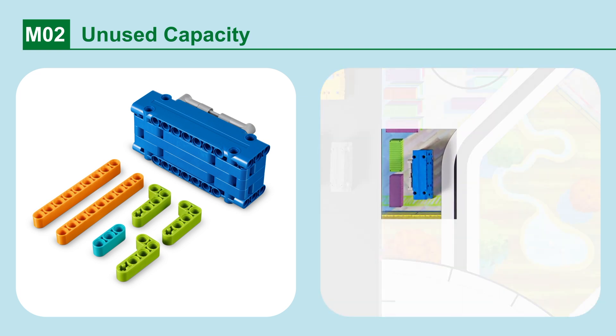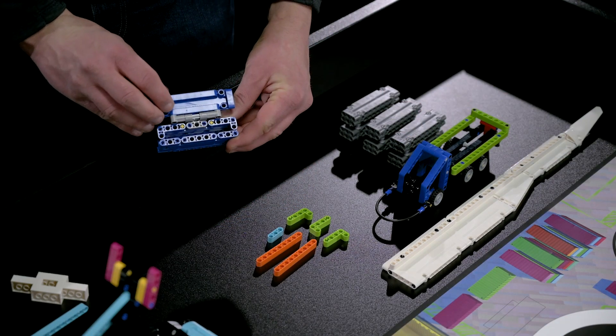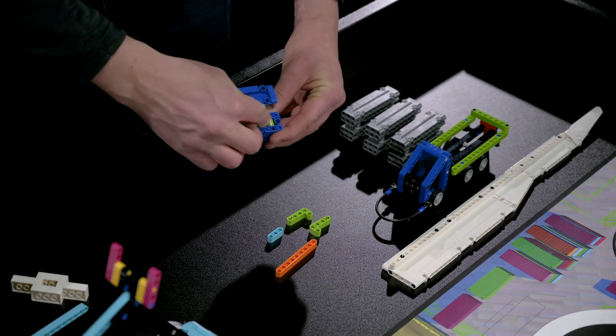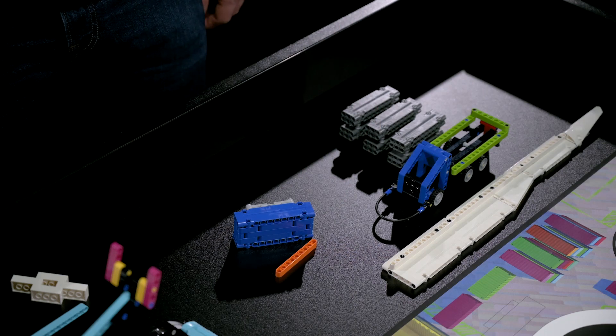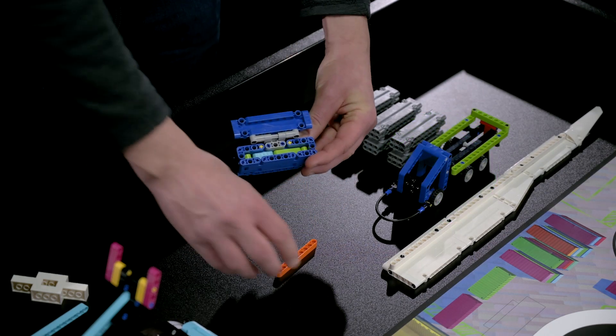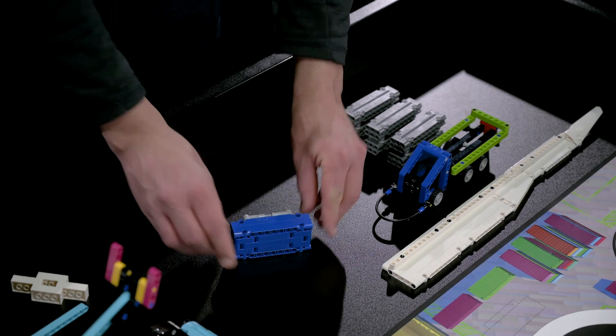Mission 2: Unused Capacity. Fill the container with its contents. While the hinged container is in home, a team member can fill it with the contents. Points are scored if the container is closed and partly full of contents.